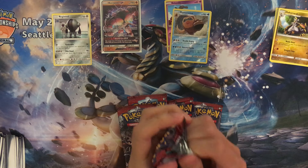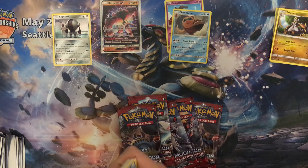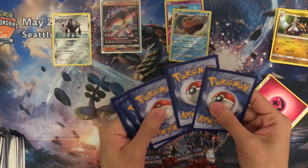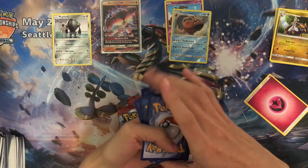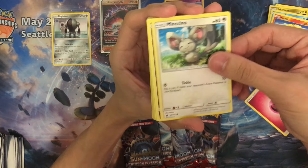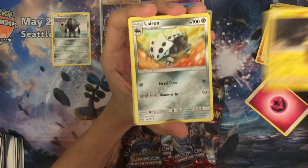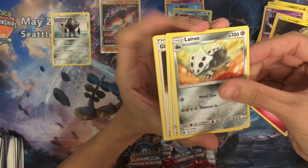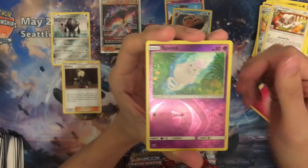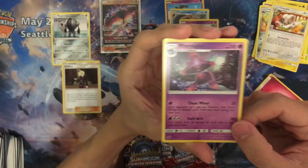Moving on to our third pack. Taking out our energy, starting with a Swinub, Lunel, Cinccino, Nostridis, the Lolipop dude — it's so creepy. Lyron, Cinccino, Gladion — we've opened one before. Reversal is a Swinub. And our last one is a Mismagius.